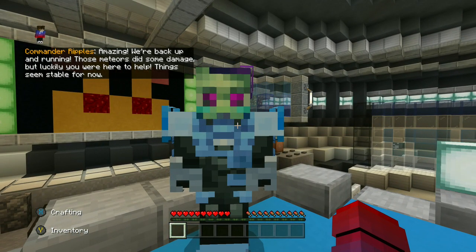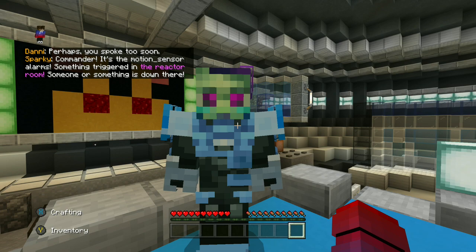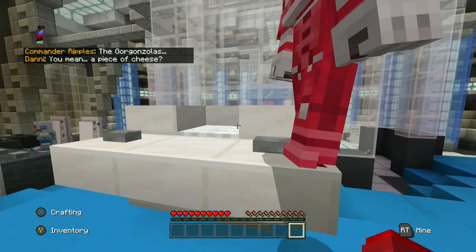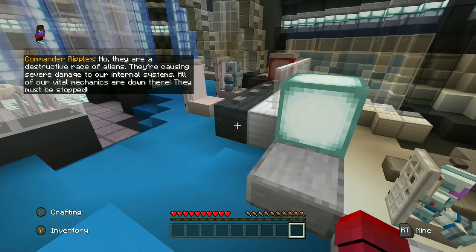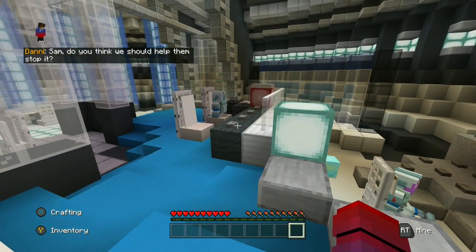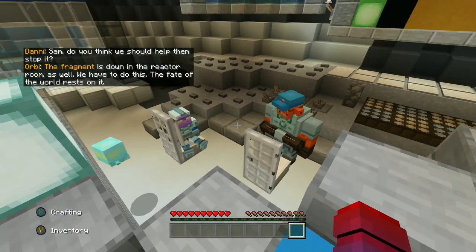Amazing, we're back up and running. Those meteors did some damage, but luckily you were here to help. Things seem stable for now. Perhaps you spoke too soon — Commander, it's the central alarms. Something triggered in the reactor room. Someone or something is down there. The Gorgonzolas. You mean... a piece of cheese? No — they are a destructive race of aliens. They're causing severe damage to our internal systems. All of our vital mechanics are down there; they must be stopped. Sam, do you think we should help them stop it? The fragment is down in the reactor room as well. We have to do this — the fate of the world rests on it.